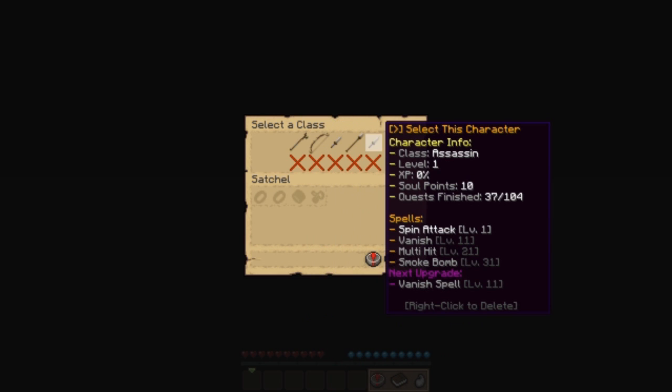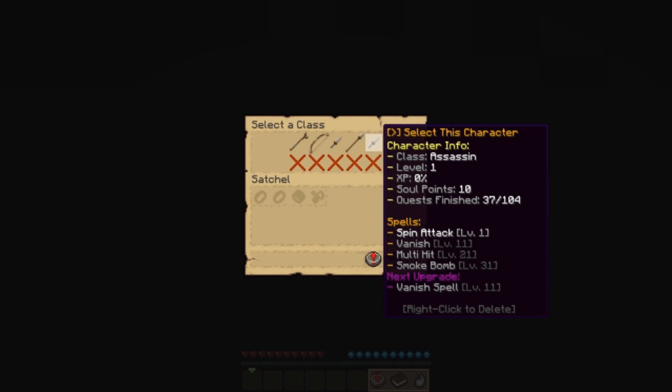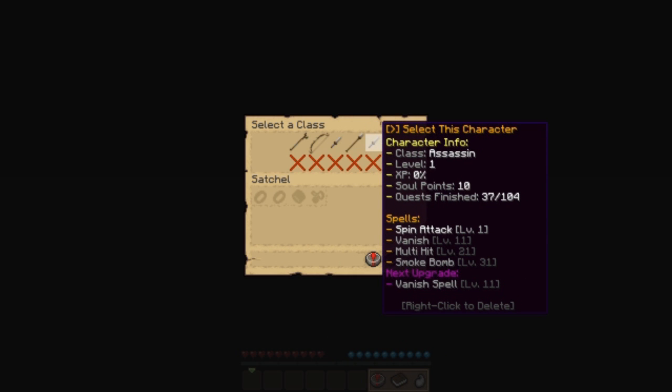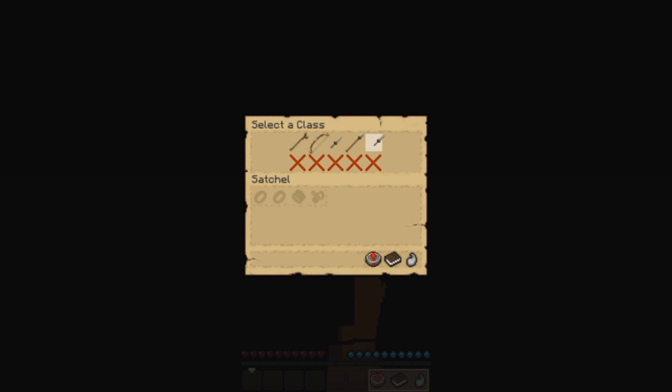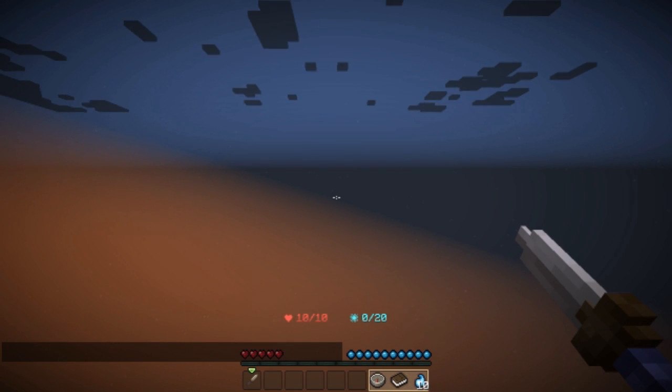Alright, there we go. So here's my Mage, here's my Archer, here's my other Assassin, here's my Warrior, and here's my new Assassin. You can also right-click on a character to delete it. Pretty cool!